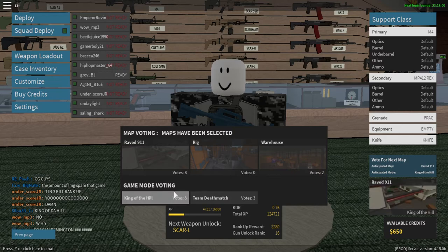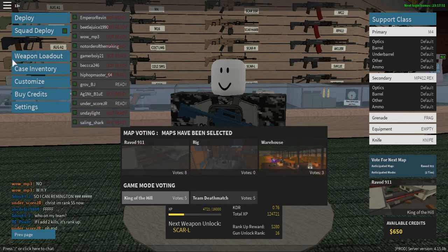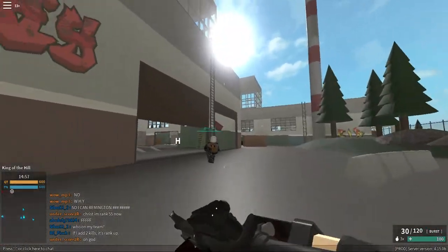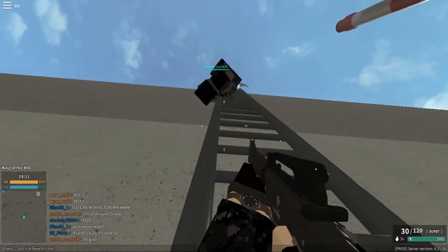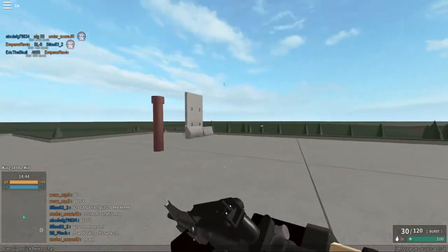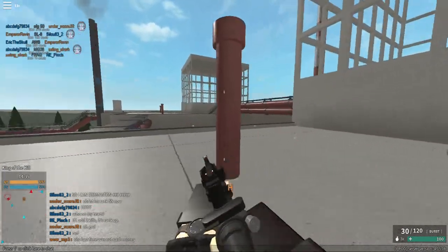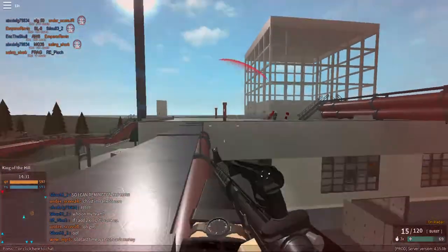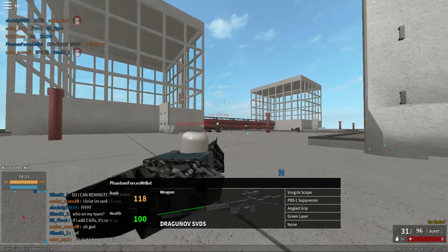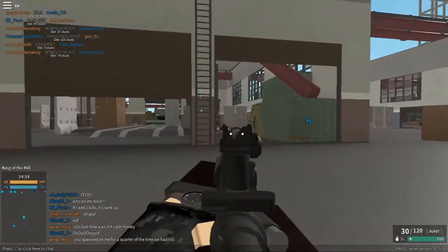Let's go King of the Hill. Let's go with the Ravid 19 because everybody's voting for it — wait, it's actually Warehouse. Is this the M4? I think it is — yep, it is the M4 since it's burst. Let's go up this thing. This guy is using a Dragon SVDS — I thought it was an SVU. It's probably a different type. That guy is gone.